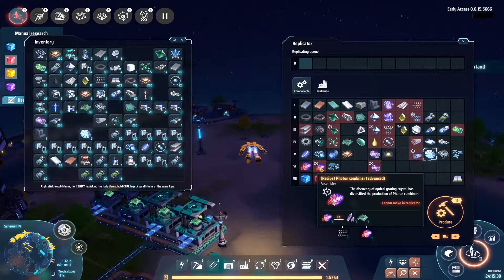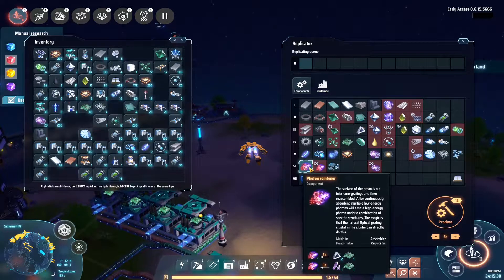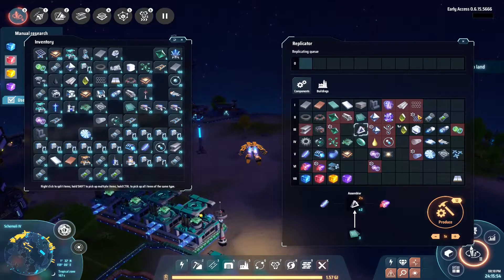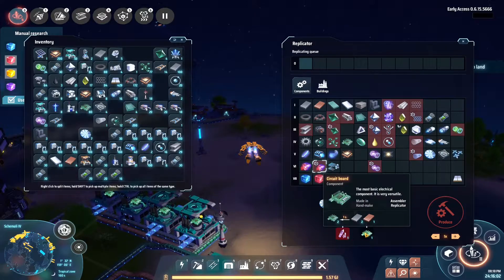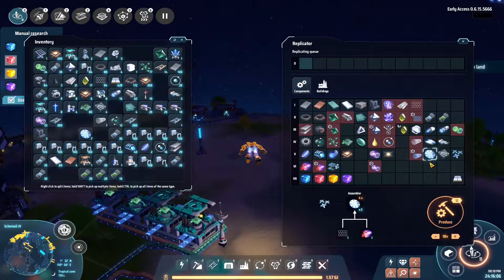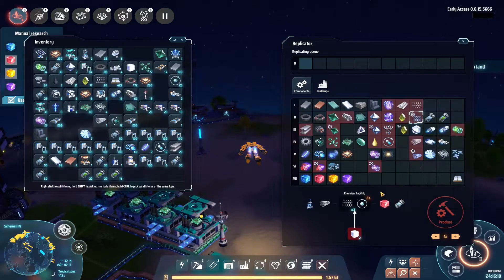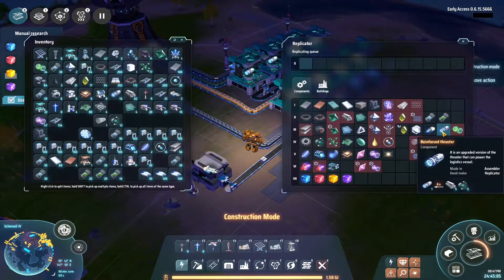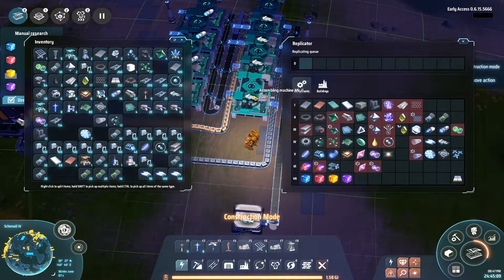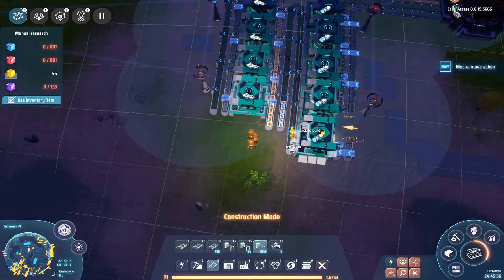We need to find the optical grating crystals - they are rare so I don't know how fast we can find them. Let's make a little list: we want to create this item and that item, which means we have to create these prerequisite items as well. Then we have these solar sails. I don't really need fire ice right on this planet since only one thing uses fire ice. This is creating thrusters and then it loops around.